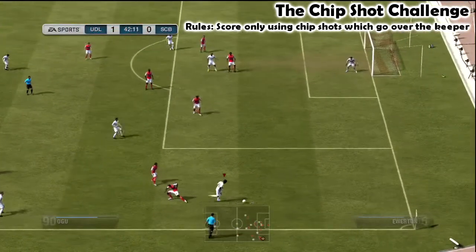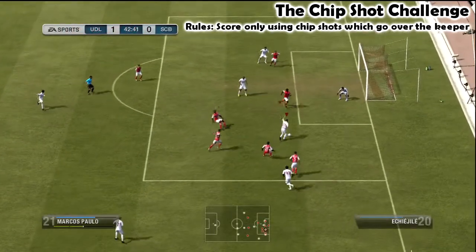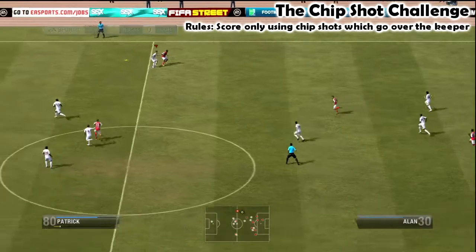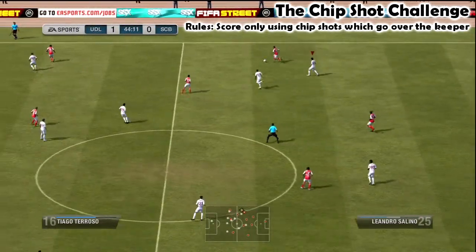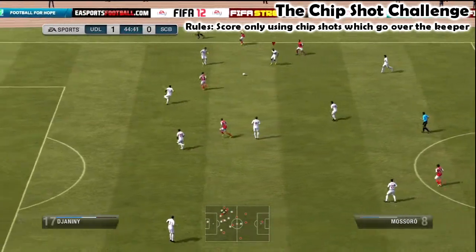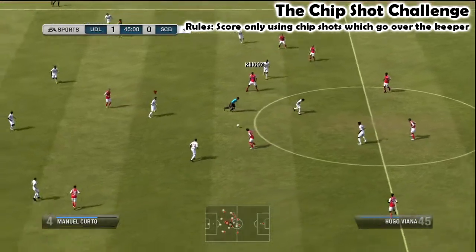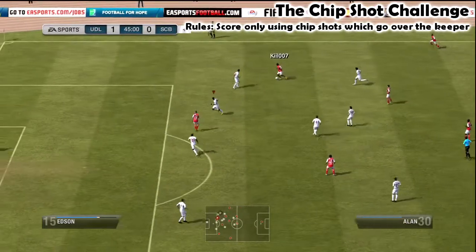One thing I don't like about it is the way chips work on this - one of the ways they made it harder is that it really seems to take the pace off the ball. I've had a few times when you chip the ball over the goalkeeper and if it clears him, it gives him time - as long as he doesn't sort of leap in the air and fall over trying to save it - it gives him the chance to sort of get up and recover. Which obviously is a bit unrealistic.